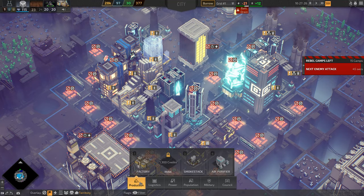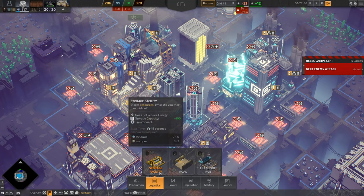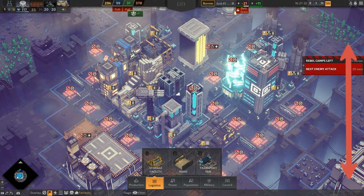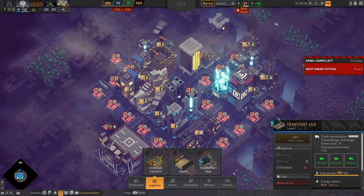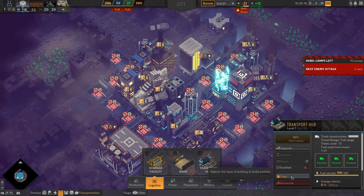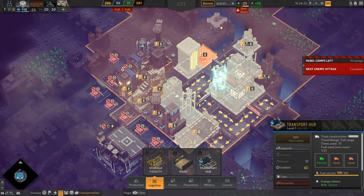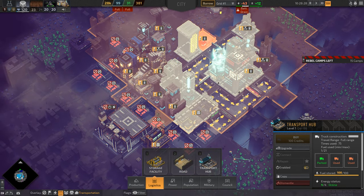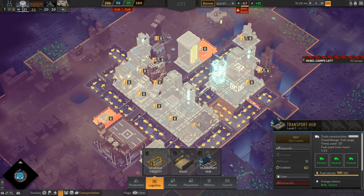The developers have changed up the menu a little bit. Now you have logistics, which holds the storage facility, roads, and transport hub. I've already built these transport hubs and they now have an area of influence, which you'll see when I enable these buildings. Only the roads under this area of influence actually work, so in this city I've had to build two of these to cover all the roads.